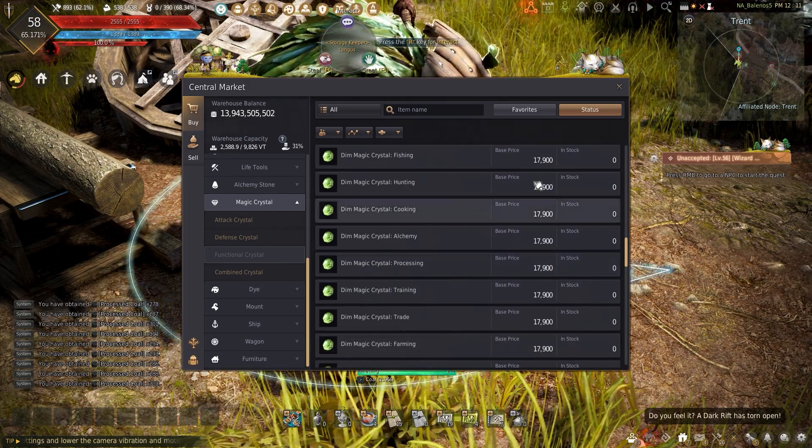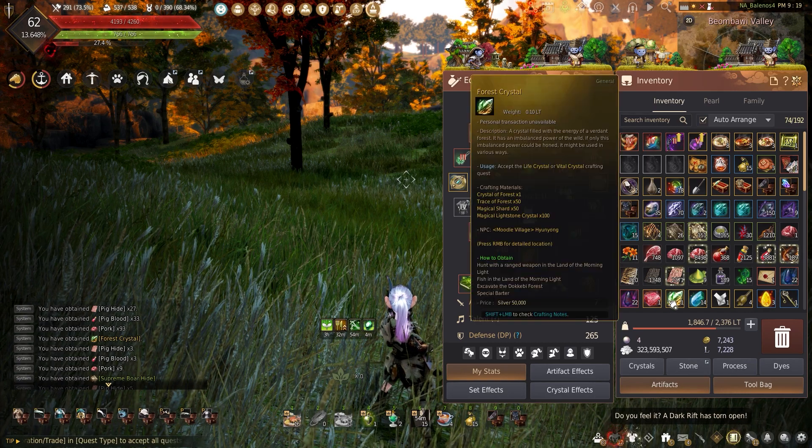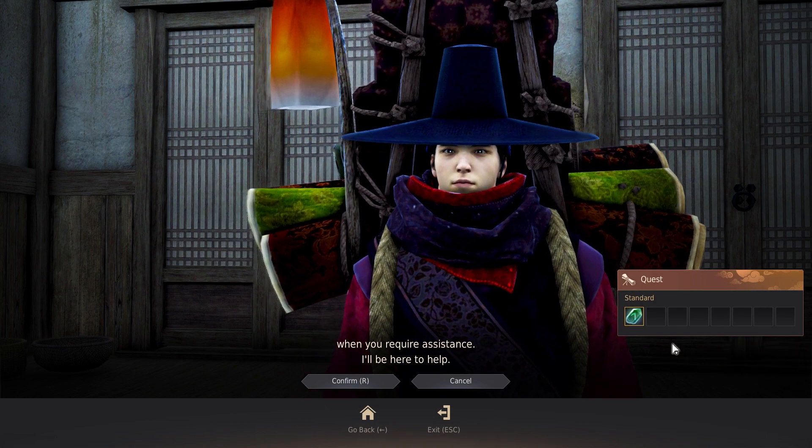Tired of waiting for a dim crystal to be sold or just scared you'll die and lose one? Well, for those who are lucky enough to find the forest crystal, I'm here to show you how to turn those forest crystals into any of the new life skill crystals of your choice.